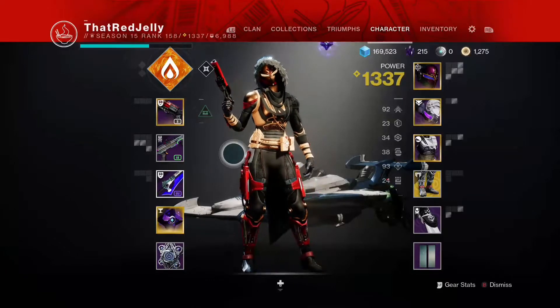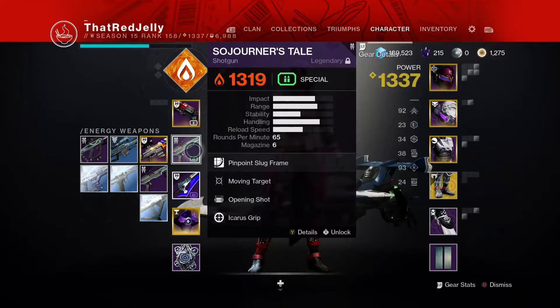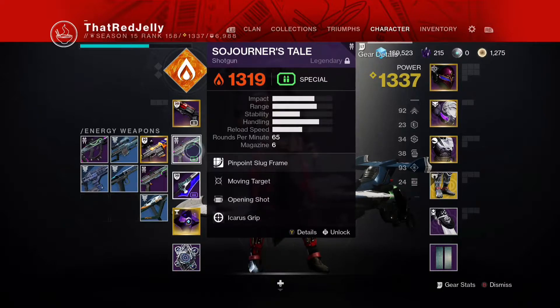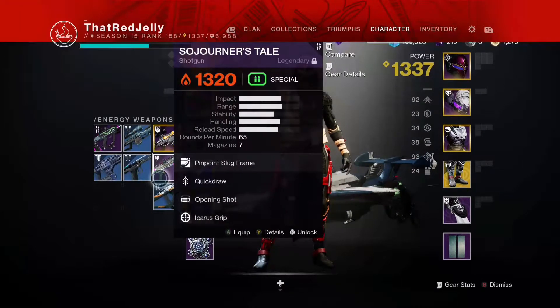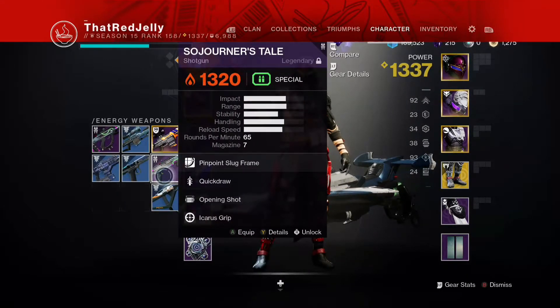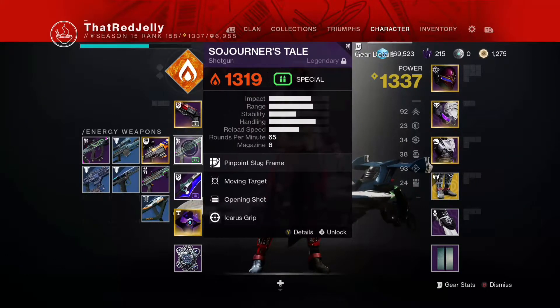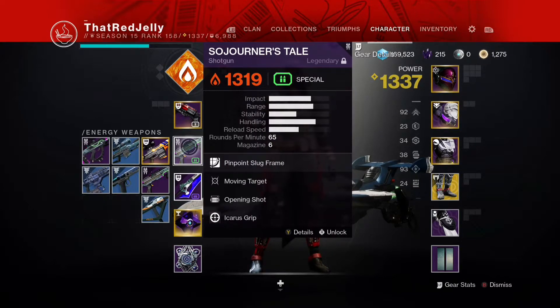Alright y'all, if you enjoyed today's video, like, comment, sub. The Sojourner's Tale with moving target and opening shot is my go-to now. The quick draw opening shot variant — it's not really for me. Gravely, if you're watching this, you never lie, you're not capping. This thing is deadly in the right hands, depending on if you're a slug shotgun guy or if you like to hit your headshots — this is the perfect gun for you.